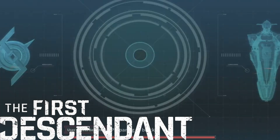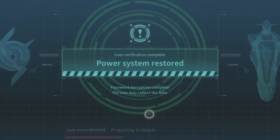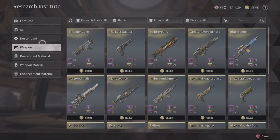New update on the First Descendant. No need for the code analyzer or encrypted storage box anymore. But the encrypted storage boxes are still giving more material. You can farm these materials in open world quests now.